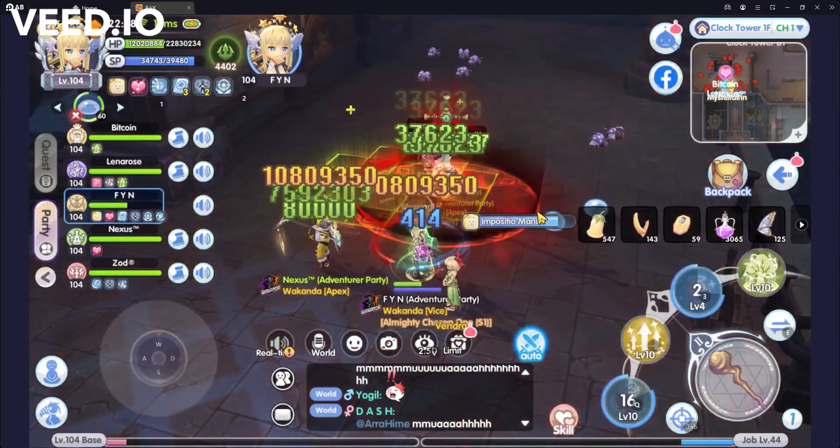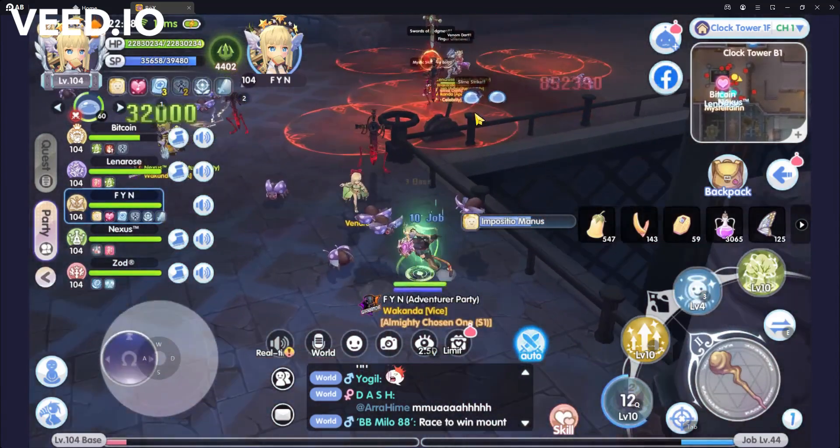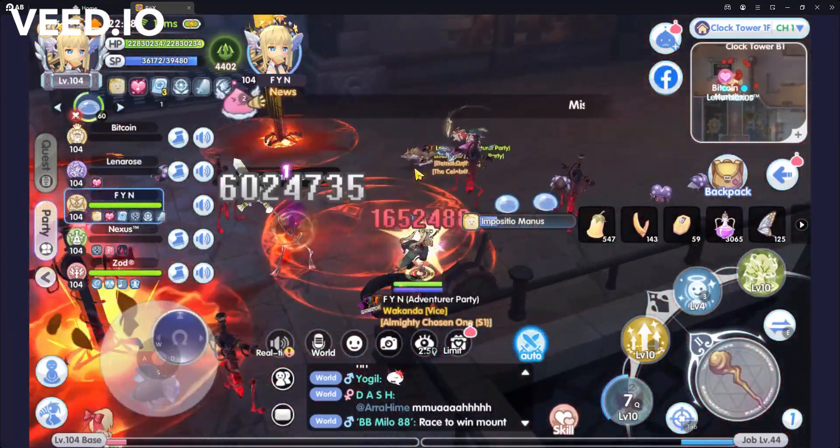The second skill is Swords of Judgment. When Mr. Tate is casting this skill, you need to avoid all his attacks and stay away from all the Mini-swords that are going to appear when the skill hits the floor.